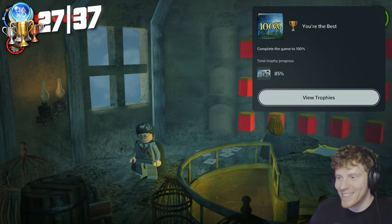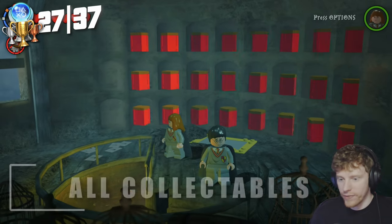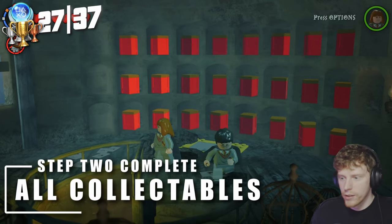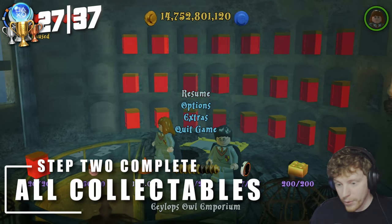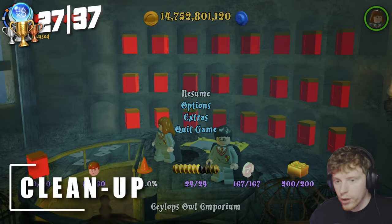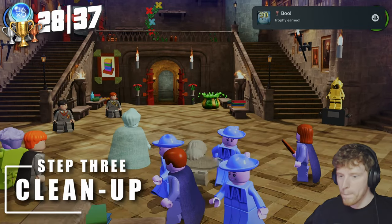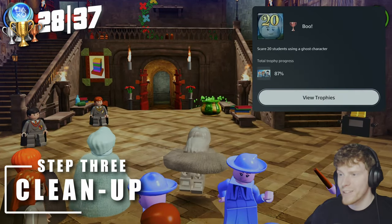With the 100% out of the way — all characters, all bricks, everything at 100% — all we've got left is a couple of miscellaneous trophies. So we move on to the final step. First up, V — we get this one for scaring 20 students using a ghost character.